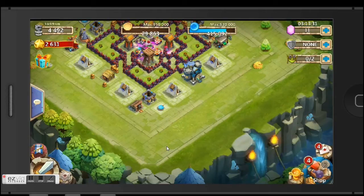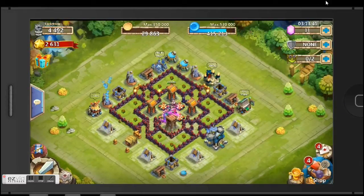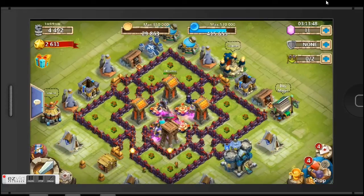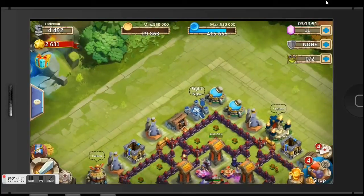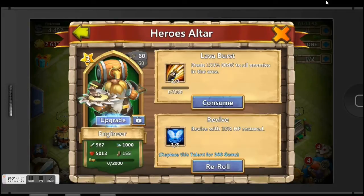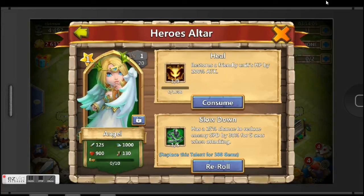Hey, what's up guys, this is Jack and welcome to another Castle Clash video. I just reached Town Hall 13 for my Castle Clash smurf. The base was made by someone else and I just used it — we're gonna try wave C on it. I already got 3, and I rolled a ton of gems. Got this really good Explode talent at level 5, which I'm keeping for my towers.